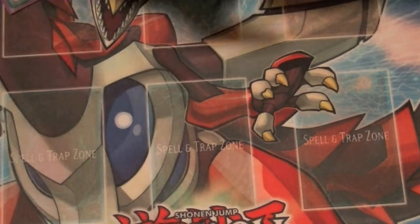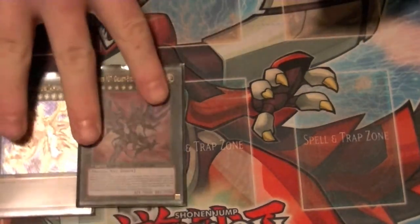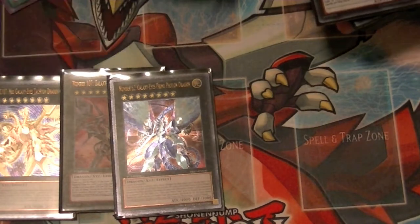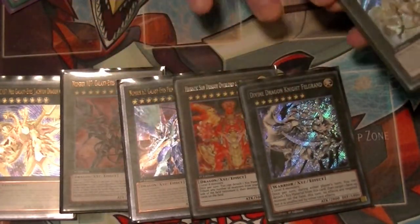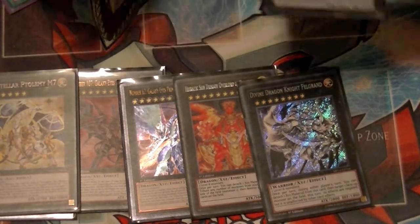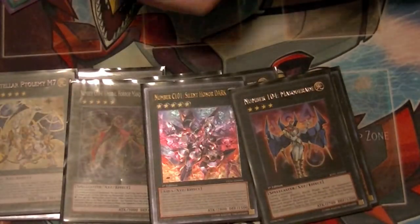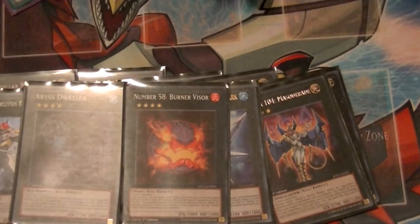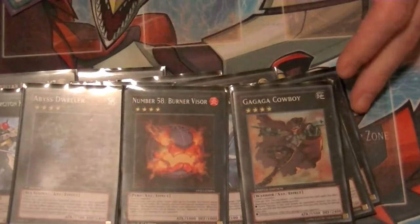Now for the extra deck. Because of running Rank Up Magic, the seventh one, I'm able to run C107 and 107. I also run Number 62, Prime Photon Dragon, Sun Dragon Overlord, and Felgrand as my rank 8 choices. For my rank 6, M7. And because of running Rank Up Magic, I can also pull off C104 and C101, which means I'm also running 104 and 101. As well as Key Beetle, Exciton, Dweller, and the new addition, Number 58, Burner Visor for that burn damage effect — Dark Worlds still get their effects. And Cowboy for the added burn damage.